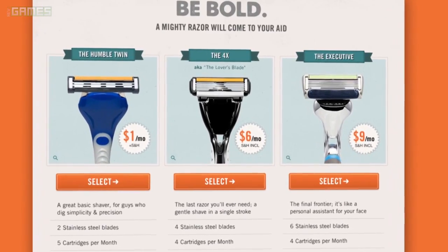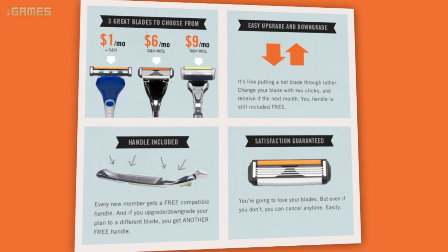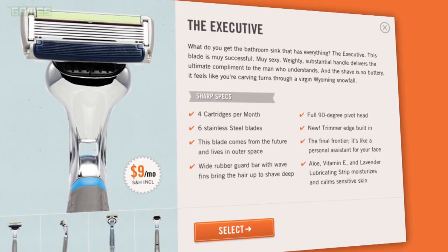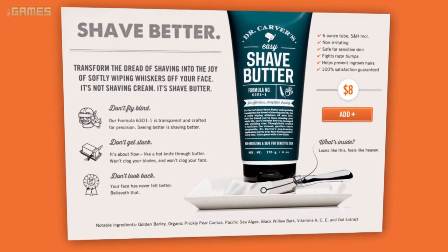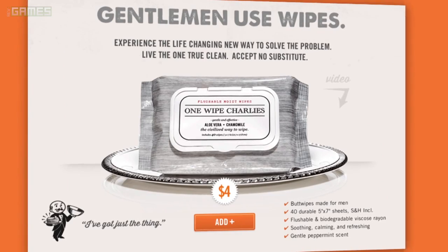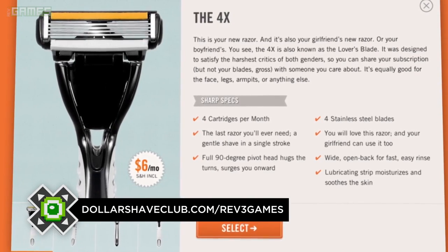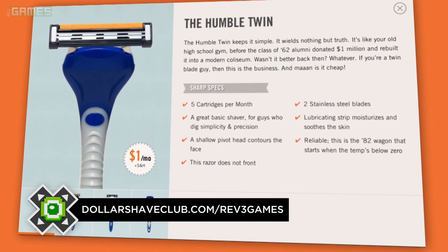You may have seen footage of the protagonist of Child of Light and thought, how can I get a soft, hairless face like she has? That's where Dollar Shave Club comes in. For a few bucks a month, Dollar Shave Club ships amazing razors and other bathroom stuff right to your door. Their blades are just as good as the big shave companies' blades but at a fraction of the price. They also have Dr. Carver's Easy Shave Butter and One Wipe Charlie's wipes for your butt. Shave time, shave money — join now at dollarshaveclub.com/rev3games.